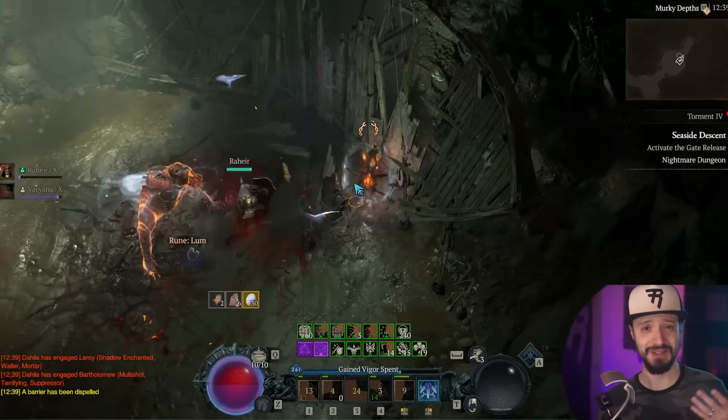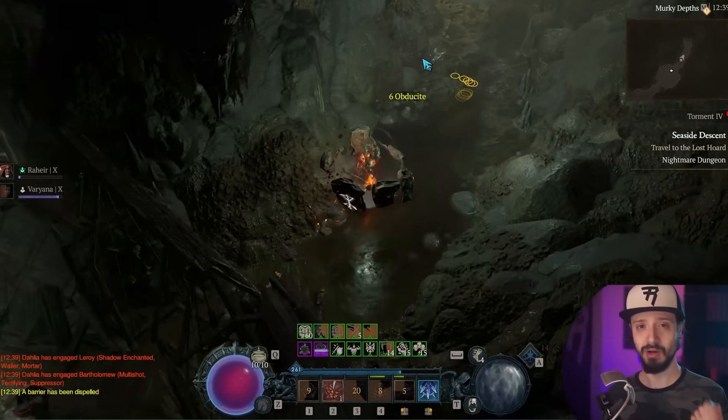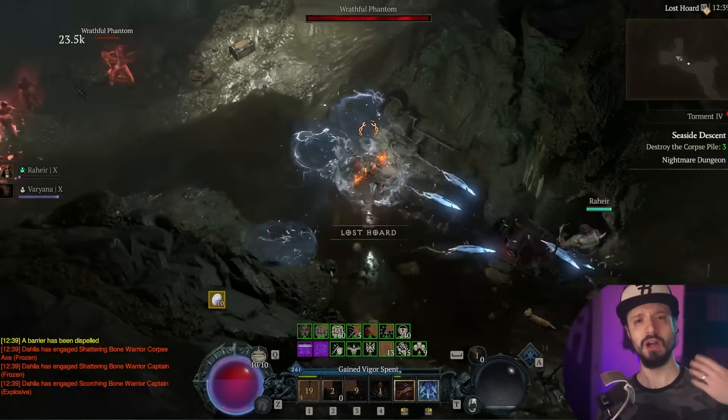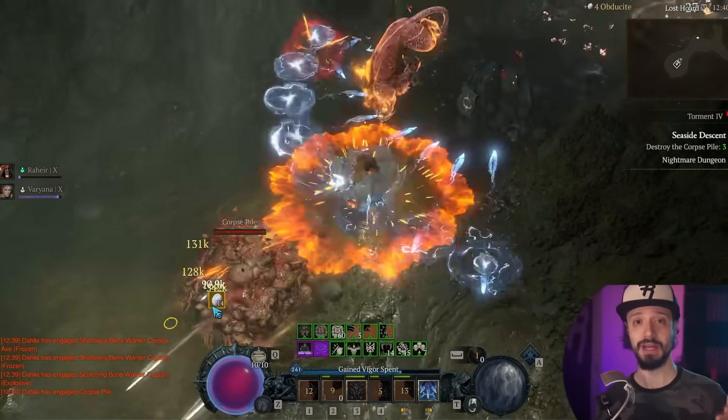For cosmetics, as a little hack, you can just log in on the last day to claim them all. The cosmetics seem to reset at around 3 p.m. Eastern every day, so if you're logging in and wondering why you don't see the new cosmetic, wait until a bit after 3 p.m. Eastern.